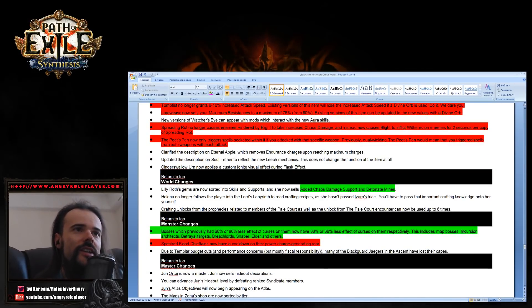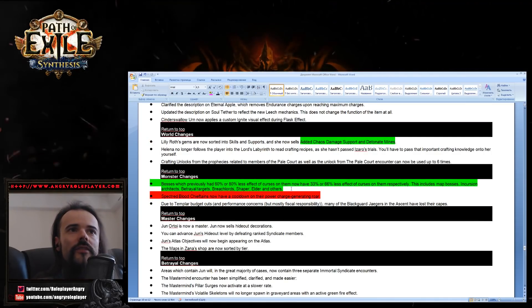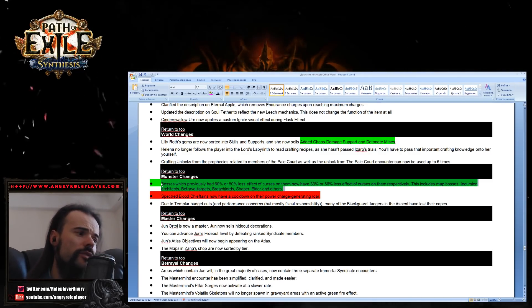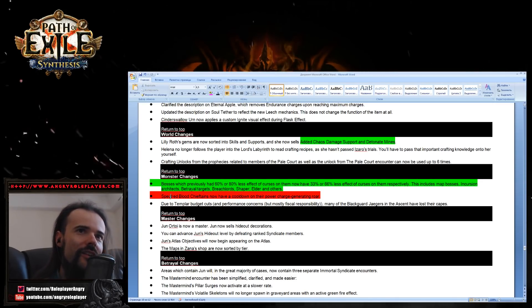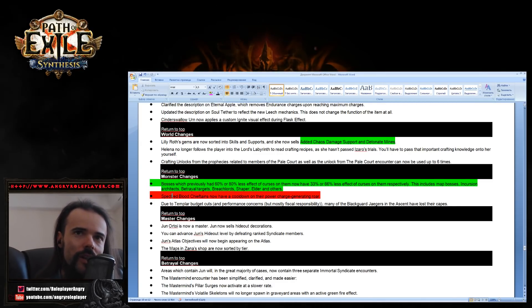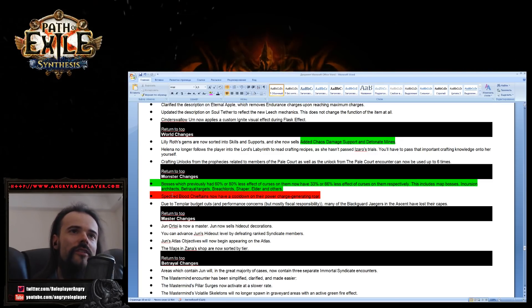Lily Roth now sells chaos damage support gems — added chaos damage supporting Deadnettle. That's a buff. There's also a buff for curse effectiveness against bosses — this is the curse leech. Spectres — Blood Chieftains now have a cooldown on their power charge generation roar. This is a nerf for people using Blood Chieftains for skeletons.